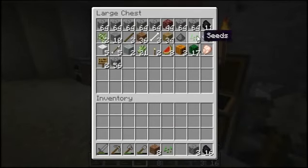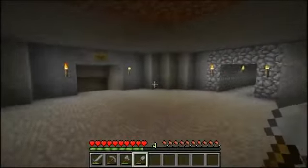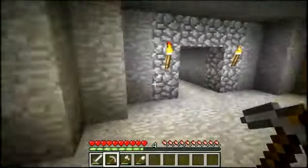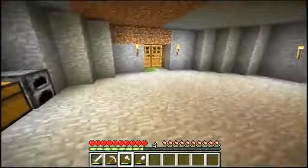And we have some pumpkins here — I got those off camera a few days ago, like yesterday or something. And we need to get some more wood. We have some melons here so we can make a melon farm. Let's go get some wood.